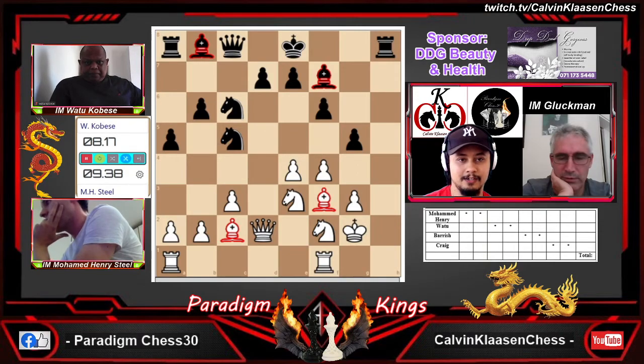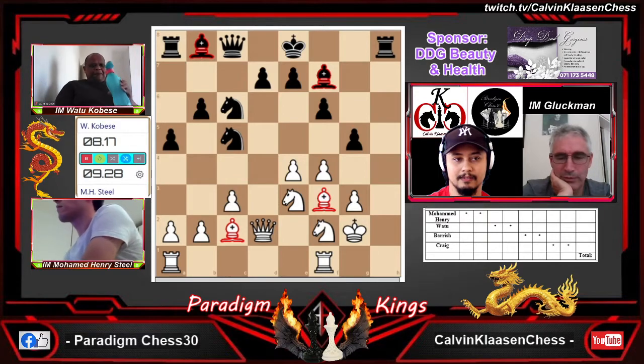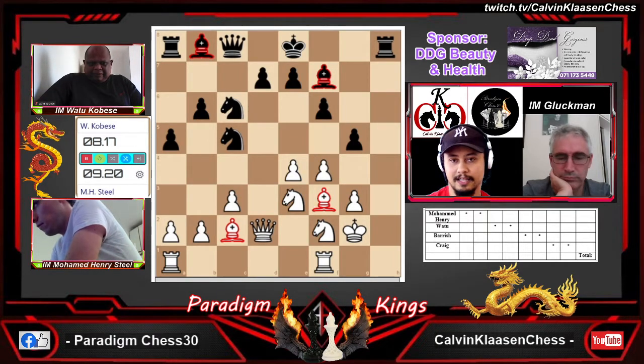After king g2, Watu now lashes out with the move g5! Bungie says maybe the plan for black is b5 and playing on the queenside — similar to what David was saying. But Watu, keeping his eye on the kingside, has played g5. Look, I think he's got to try to create something. He can get the e5 square if he takes on g5.